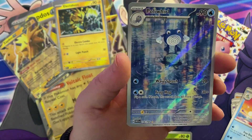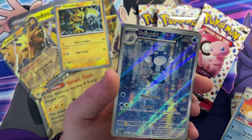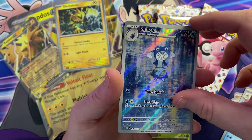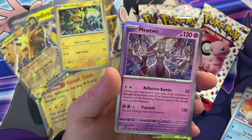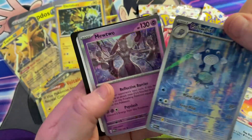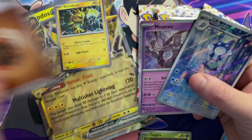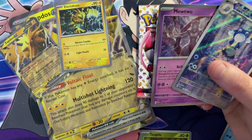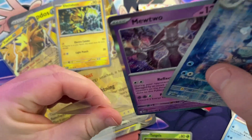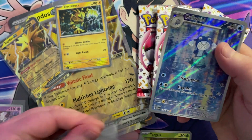Wow, look at that — that is a really cool card. I love the little reflection, that is really nice. It's actually in the spot of the reverse holo, so let's see if we've got another hit behind it. Just a regular holo Mewtwo — but how cool is that Mewtwo? That is a really nice holo. Then we've got the energy and there's your code card.